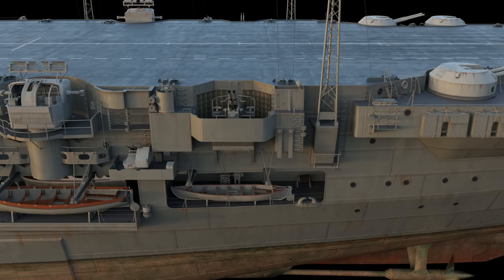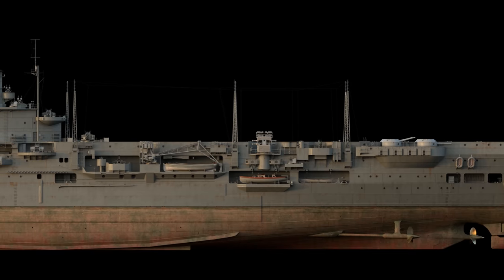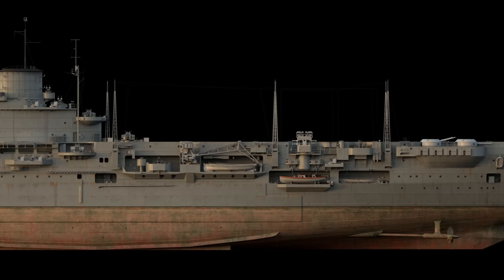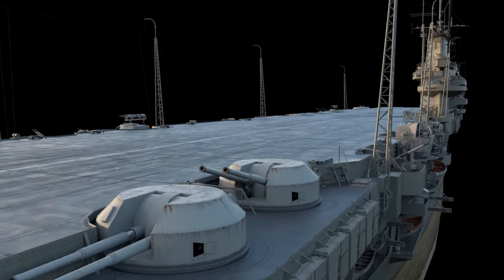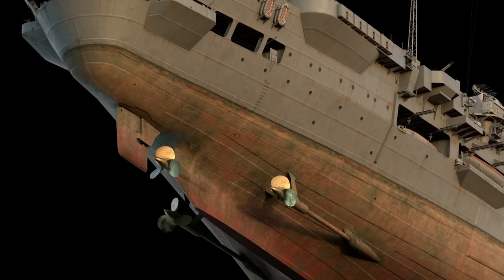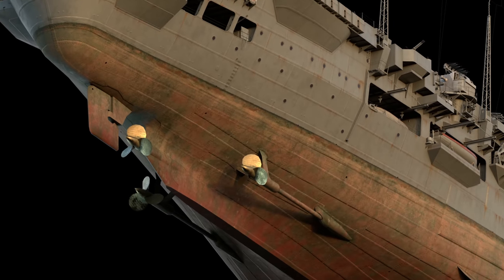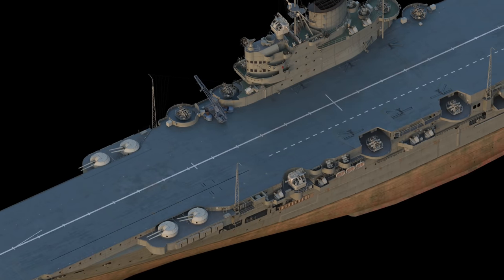In July 1943, Indomitable covered the landing of Allied forces in Sicily, and on July 16 she was hit by a German airborne torpedo. The ship suffered a notable list and was saved only by the quick counter-flooding of other compartments to balance her. Further repairs were performed on the aircraft carrier in the United States, lasting until March 1944.